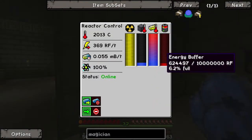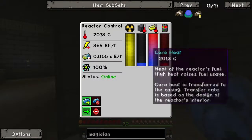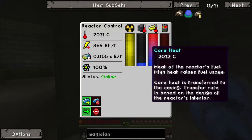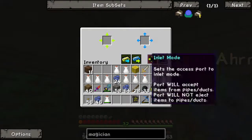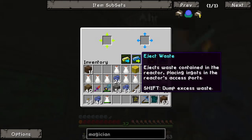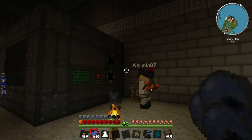It's using yellorium as fuel, but as we've been sitting here talking it has made about a tenth of a bucket worth of waste. The waste that gets spit out is a material called cyanite — a cyanite ingot — that comes out of the blue output slot. Whenever this gets to a full bucket worth of fuel converted, it will spit out one cyanite ingot and load in one more yellorium ingot, because I put that in the input already.